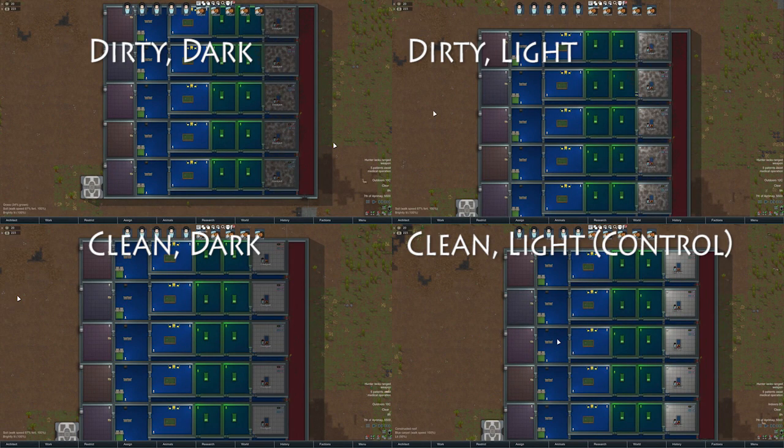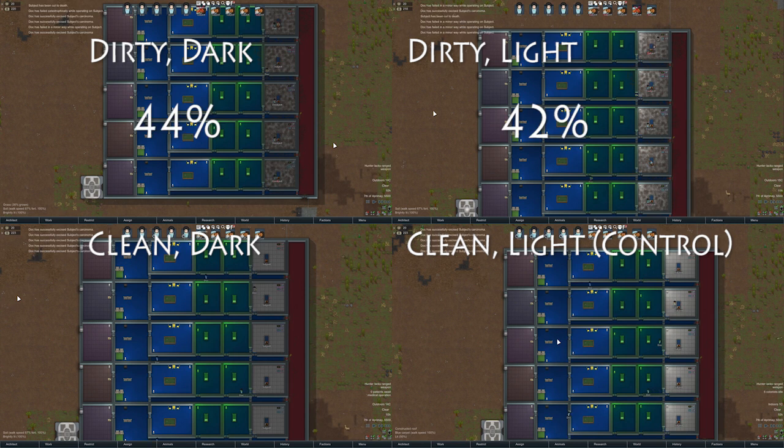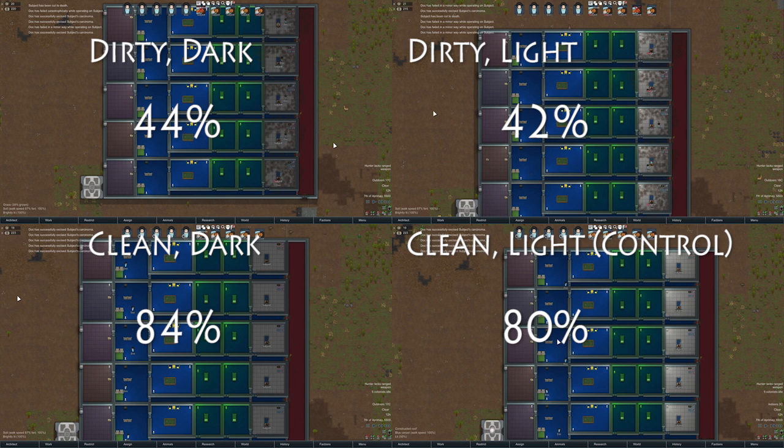I also tested the effect of lighting and dirt on carcinoma excision, again with level 10 doctors and normal medicine as the control. The filthy lit and filthy dark trials had 42% and 44% success rates respectively, while the dark clean room did only slightly better than the control at an 84% success rate.